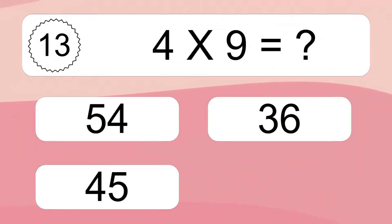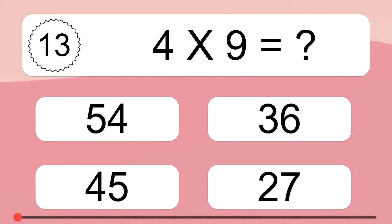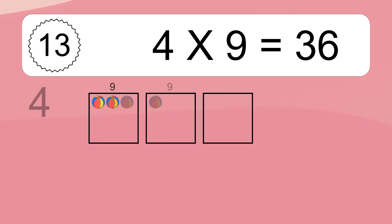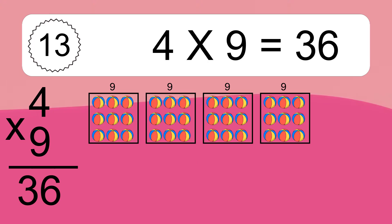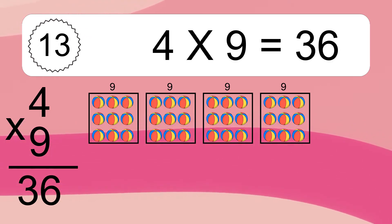4 times 9 equals what? 4 times 9 equals 36. We have 4 boxes and each box has 9 colorful balls inside. If you count all the balls in all the boxes together, you will have 4 times 9 balls. This equals 36 balls.